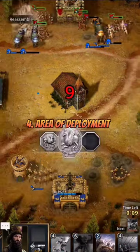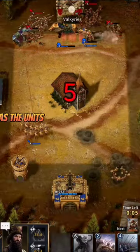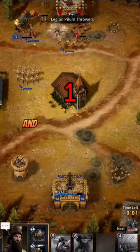Tip 4: Area of deployment. Placement is a bit difficult in this game as units charge from behind the arena. Understand where you need to send the units and deploy accordingly.